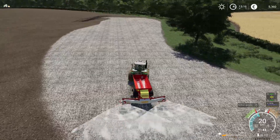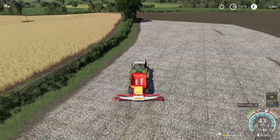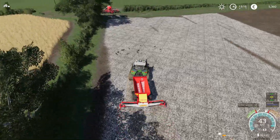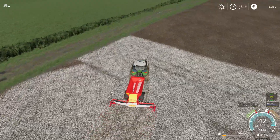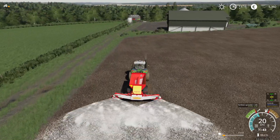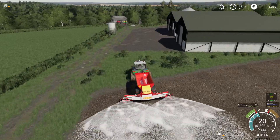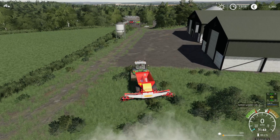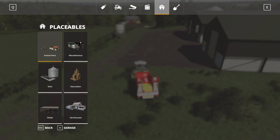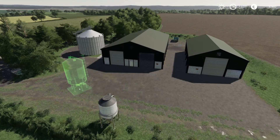I'm almost done here. I'm going to go to the edge of the field and do a headland there first, so we have more space to turn, and then I want to try to reload this limer. We're going to do a headland and then try to place the lime refill station just next to this silo here. So we have to go to Houses > Miscellaneous and find the lime station. I don't know which way it should be turned — this grab here is probably just for opening and closing the valve to shut off the lime supply to the limer.